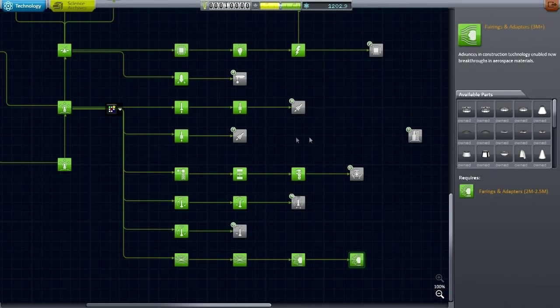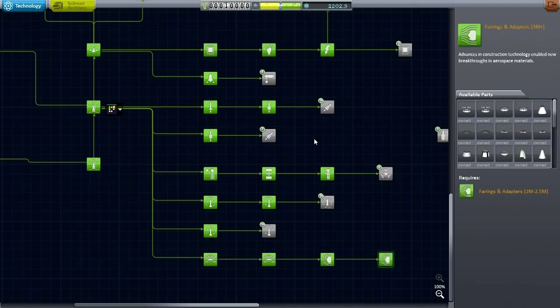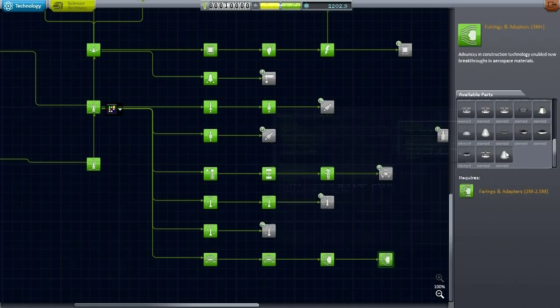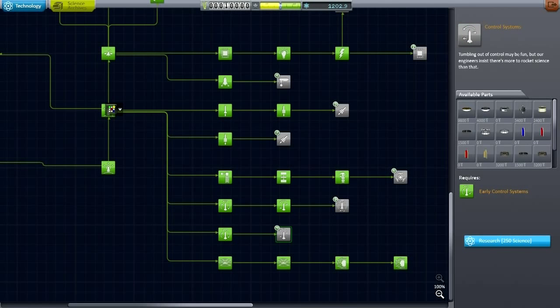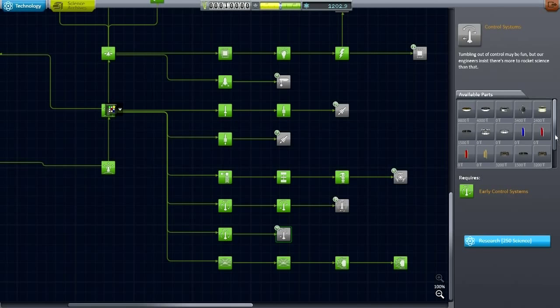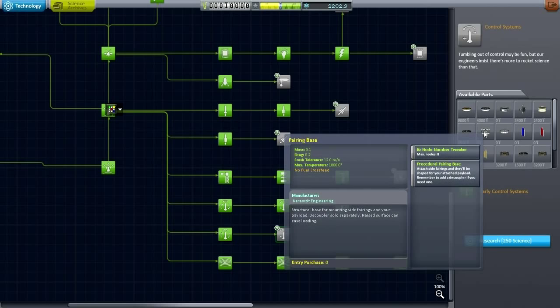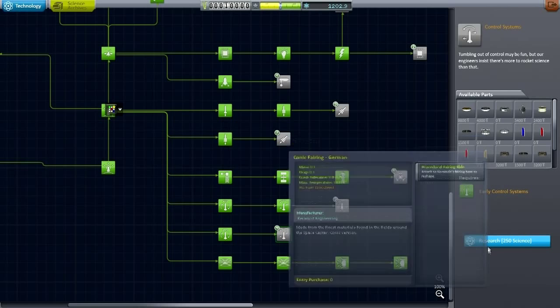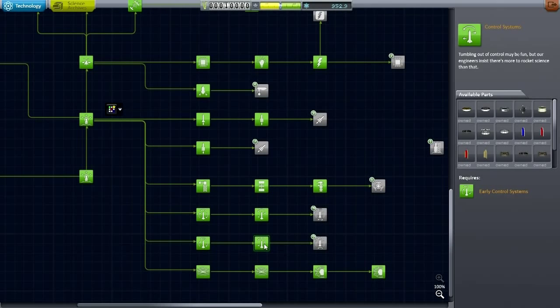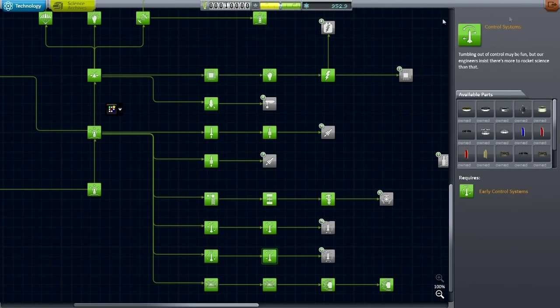I've got it all unlocked, and before anybody mentions it, I know about Unlock All. There is a mod that just automatically unlocks everything, but in 0.25 we're going to have a situation where it's actually got a cost to unlock stuff, so I'm not going to start playing around with Unlock All. What I do need to do is unlock this control systems technology because otherwise I'm not going to get fairings. Fairings are now here, so let me research that.